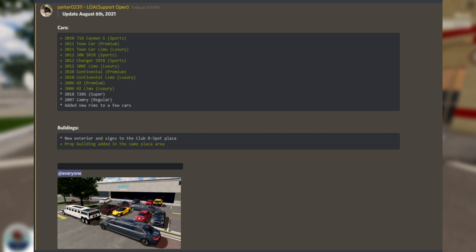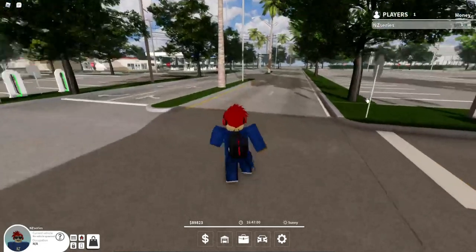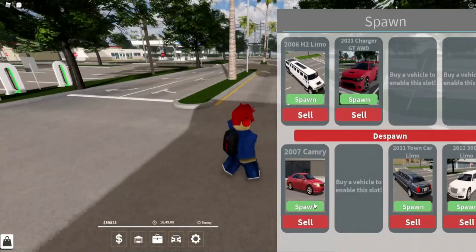They also added new rooms to a few cars, new buildings, new exterior and signs to the club, D-Spot Plaza, and a prop building added in the same plaza area. But yeah, that is really all for that update. Let's go ahead and review the cars.